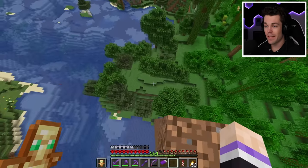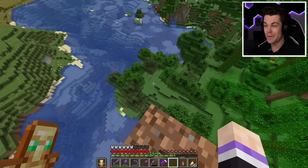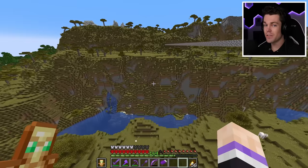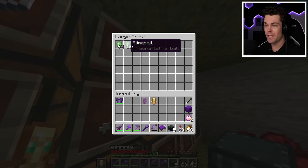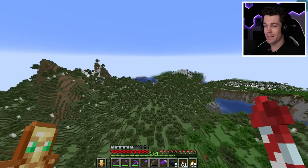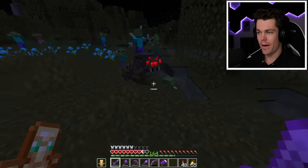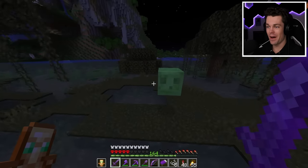Now the first step to transforming this end portal is to dig a giant hole. Doing this by hand or placing TNT manually would take way too long, so I'm going to use some TNT flying machines instead. These are pretty easy to build with the main ingredient being slime blocks. But I am not going to have enough slime for this, so it's time to fly back to the swamp to get some more slime.